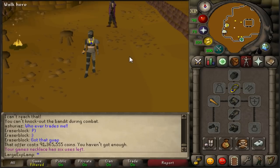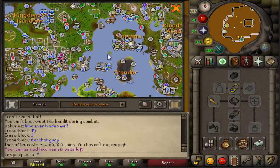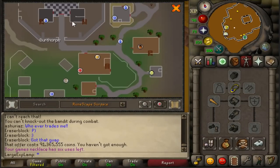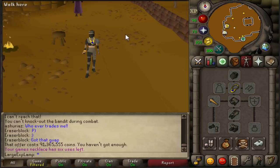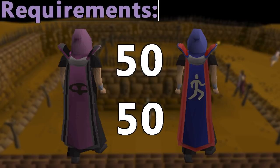If you want to go ahead and get to the Rogues Den, you're going to have to get a games necklace or find your way to Burthorpe in some fashion. And once you are there, go into this pub, go down the ladder in the southwest corner, and then you will be here. The minigame will be to the north. But before we talk about that, the requirements to get this outfit are 50 Agility and 50 Thieving.